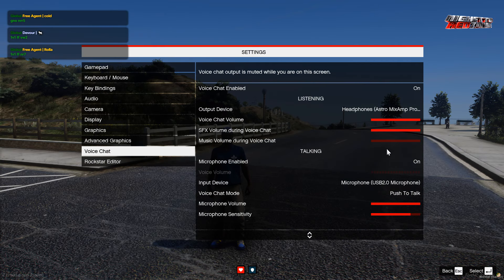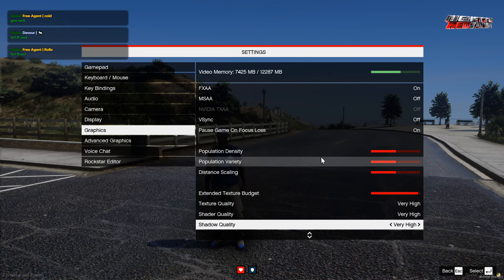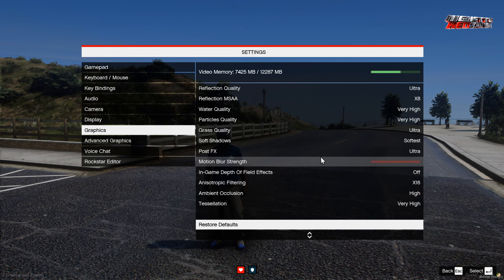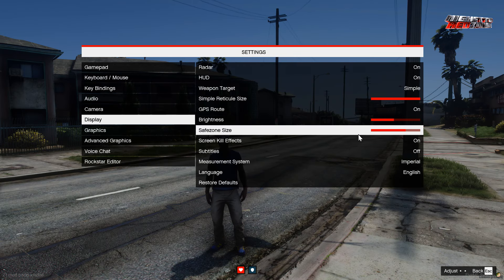To open the ENB menu, press F10 — it's gonna pop up like this. For your graphic settings, everything is gonna be on max except for the MSAA. Right here are gonna be your brightness settings.